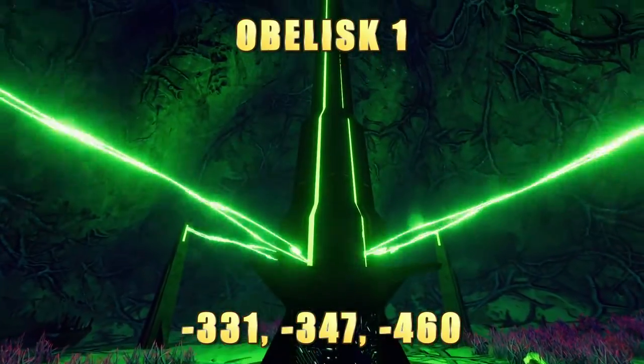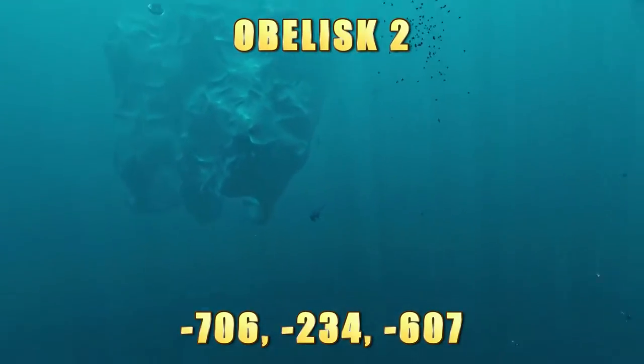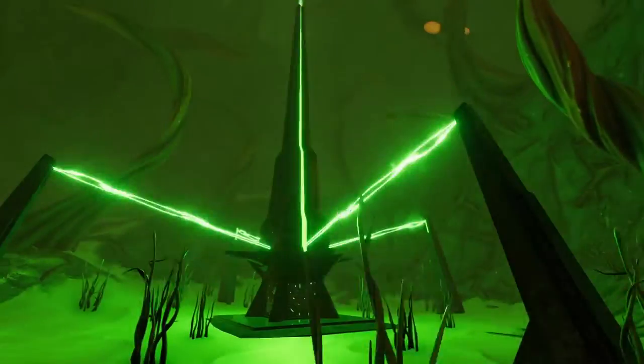There are two Obelisk scans — the first one is at the Deep Twisty Bridges, hidden far down and far back inside a tunnel. The second Obelisk you can find in some of the Arctic Kelp Caves, right at the edge of where you start to see the eye jellies coming into play. There are multiple entrances here, so just pick one and keep going down until you reach the bottom.